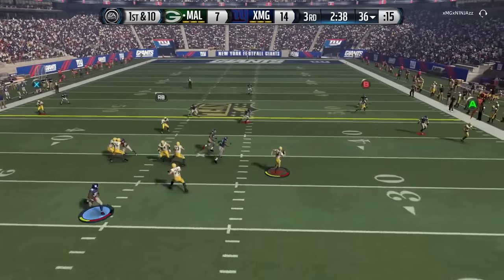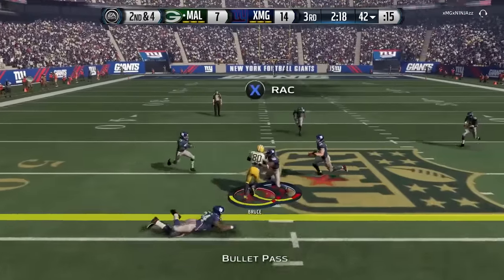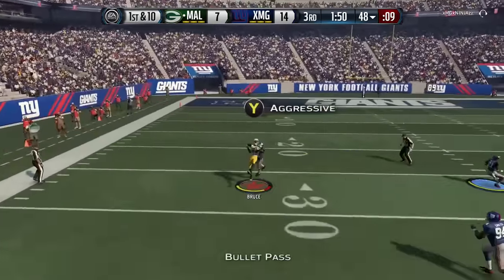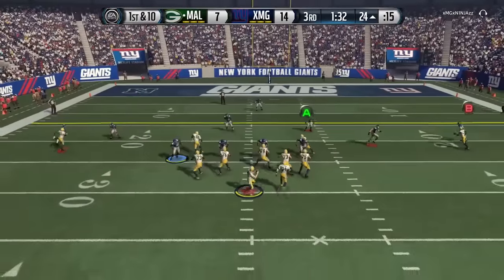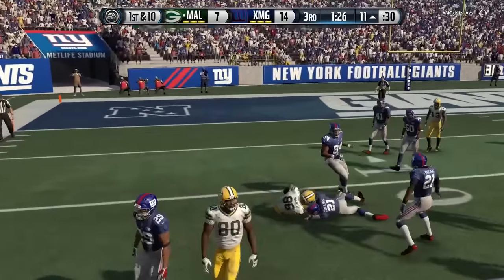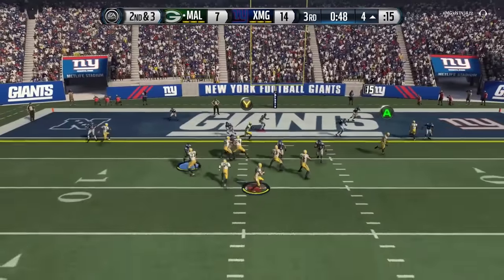1st and 10, Aaron Rodgers actually rolling out and sliding down after a gain of 6. 2nd and 4, another slant route to Isaac Bruce and another 1st down as we're moving the chains out to the 48-yard line. Looking deep and got the catch with Isaac Bruce — shaking off a tackle and getting down to the 24-yard line. Rodgers looking, got Heinz Ward on the spin route and he actually hurdles the defender and luckily hangs on. We did hurdle earlier this game with OBJ but he fumbled — luckily Ward did not.